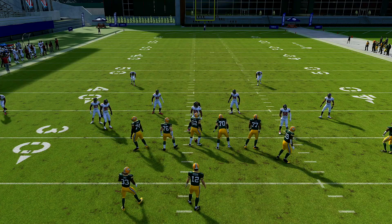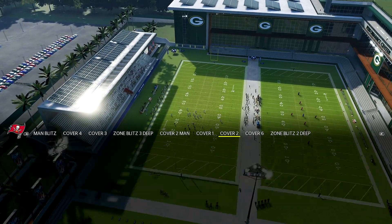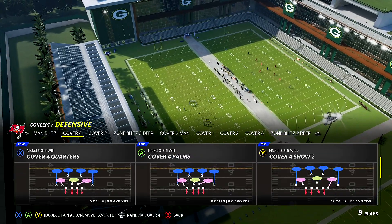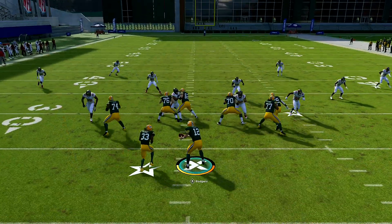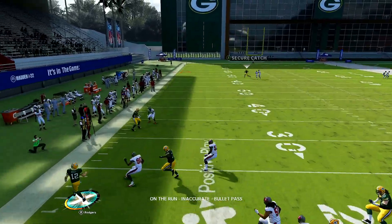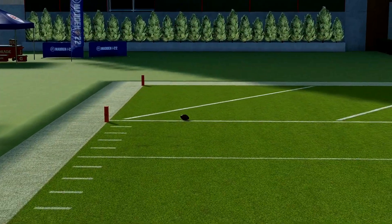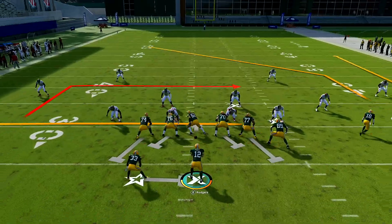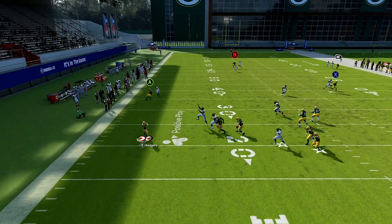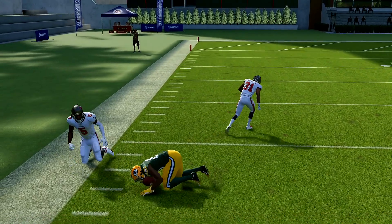This also works against Cover 4 Quarters. Same play — PA Wide Receiver In — go to the 3-3-5 with Cover 4 Quarters and just run the play stock. Pass-lead this to the left, and as long as you have your fast wide receiver there, he's going to get behind these guys and you'll get a lot of yards — probably even a one-play touchdown depending on who you have. If you have someone better than Scantling it's going to be even easier.